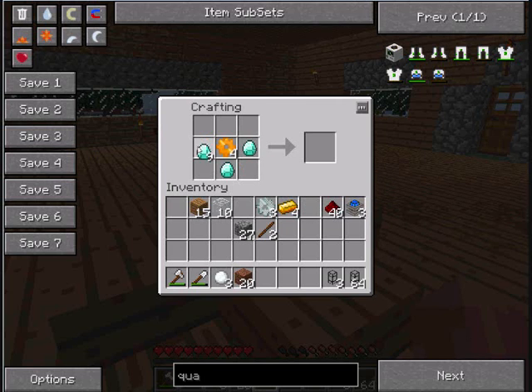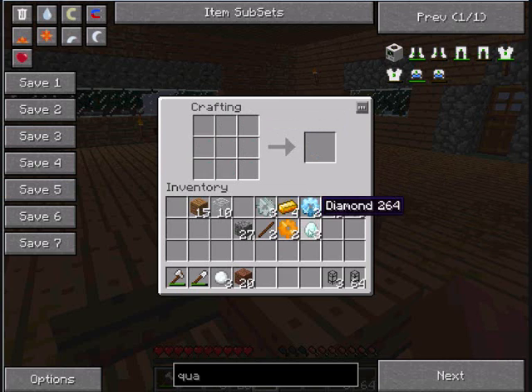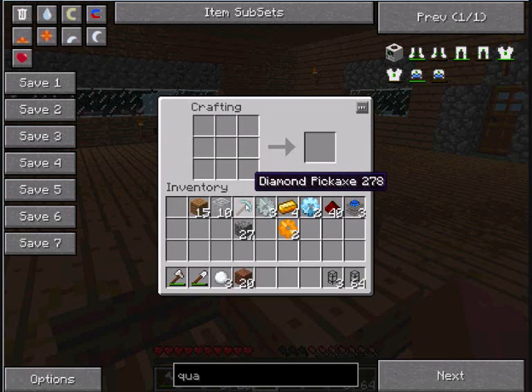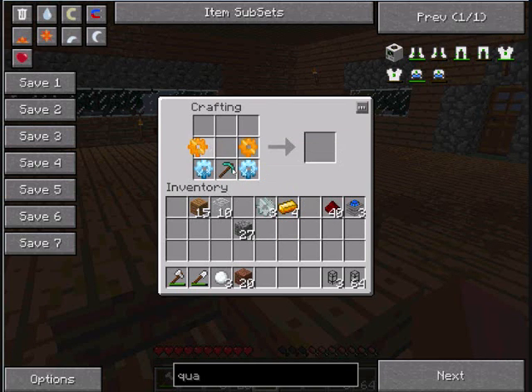Let's make these into diamond gears — we need two diamonds. I've never made one of these before. Diamond gear! We should be set. We need a diamond pickaxe as well — it's an expensive recipe. So that goes like that: two diamond gears, two gold, three iron, and one redstone. Fantastic — I've been waiting for this for a long time.